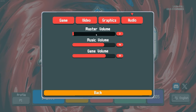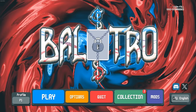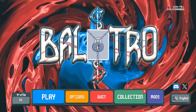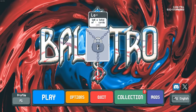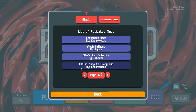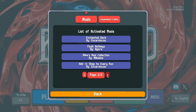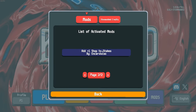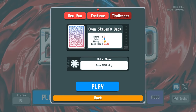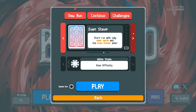This game is similar to Slay the Spire, but just a little more — in a different way, it's not completely similar. It's basically a game where you play poker hands and try to get a higher score than whatever the enemy — they call it 'blinds.' I don't know much about poker, but I'm learning. I've got a couple mods: add plus one to shop every run, a collection mod, flush hotkeys, enchanted deck, and add plus one shop to stakes.